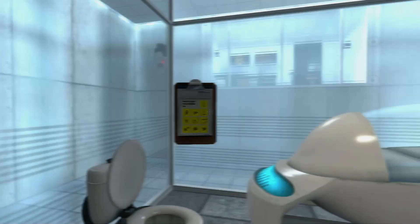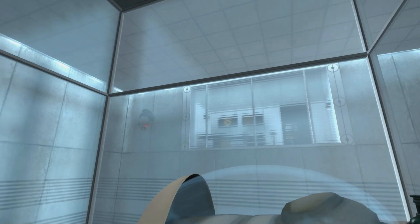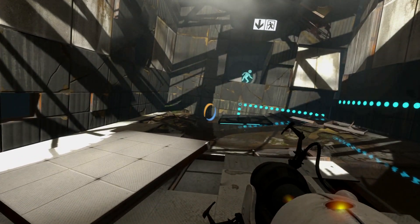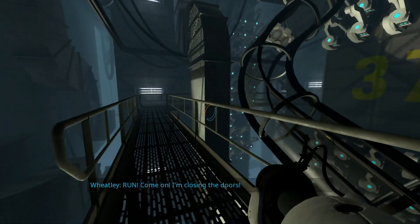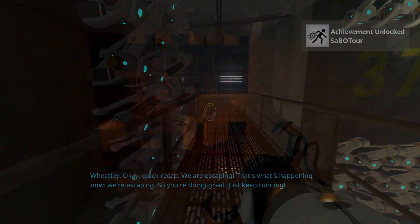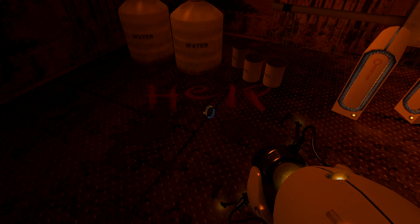The story of Portal takes place in a testing lab for Aperture Science. You awaken and walk through the lab, instructed to use a portal gun to solve puzzles with the promise of cake as a reward. Portal 2 takes place much later, with you once again awakening within the lab, which has been completely run down and falling apart. You then navigate around, being forced to take part in more testing as you try to figure out how to escape.